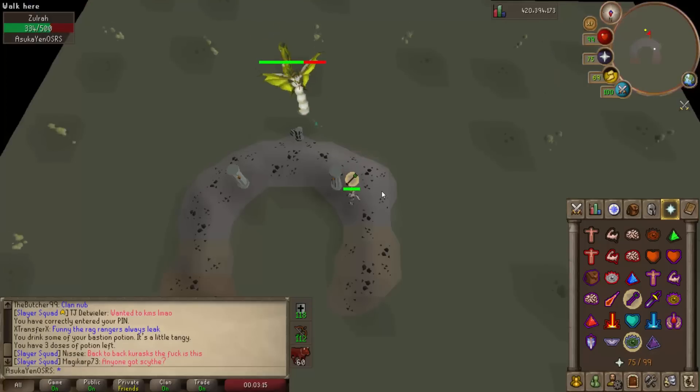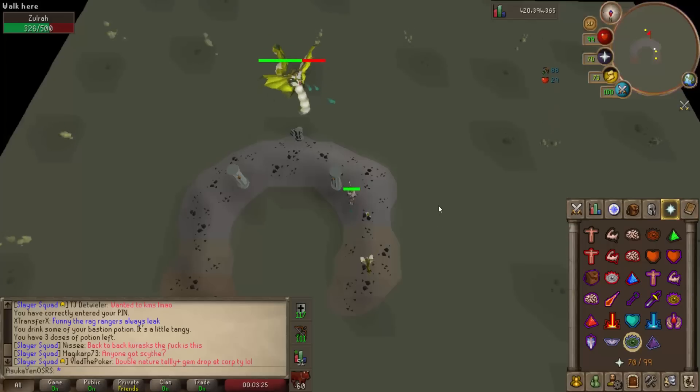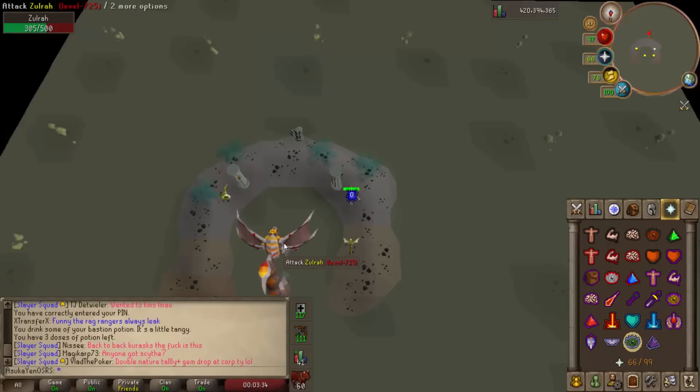Regardless of whether you're using amethyst or dragon arrows, your maximum hit will always be 50. With amethyst arrows you are saving quite a bit of money and turning quite a bit more profit. If you are going to be using a twisted bow at Zulrah, either you're hunting for money or you might have just dumped your bank for one.